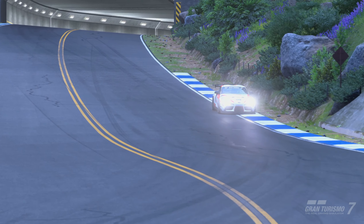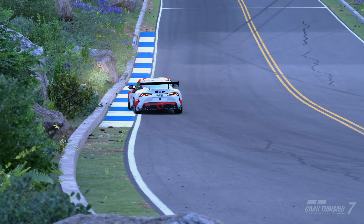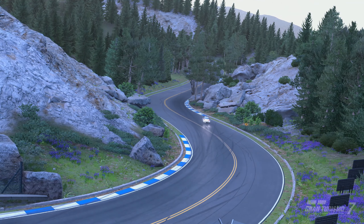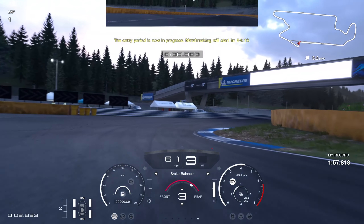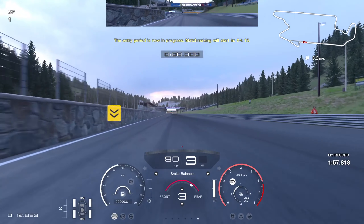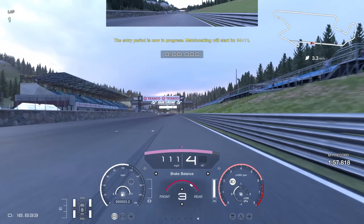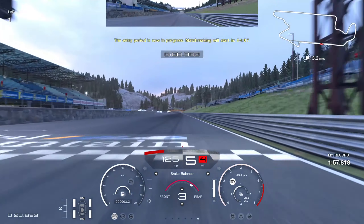The only change we make during qualifying and the race is brake bias to plus three. That's partly to save some of the front tires, and while brake bias doesn't do a massive amount for front tires anymore in this game, it also helps with rotation in these high-speed corners where you want the car swinging in as fast as possible. Subscribe to the channel and hit the like button — it helps massively — and let's see if we can help you get a few wins or podiums and improve your time trial time.